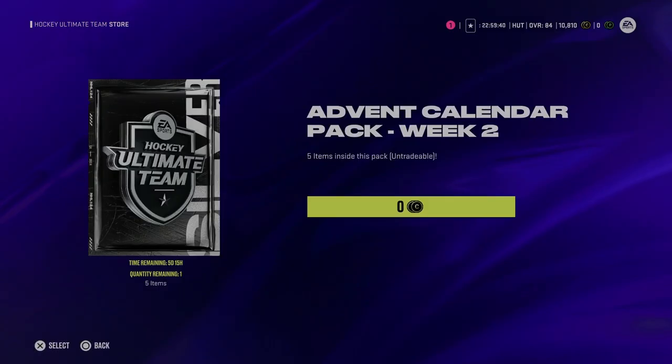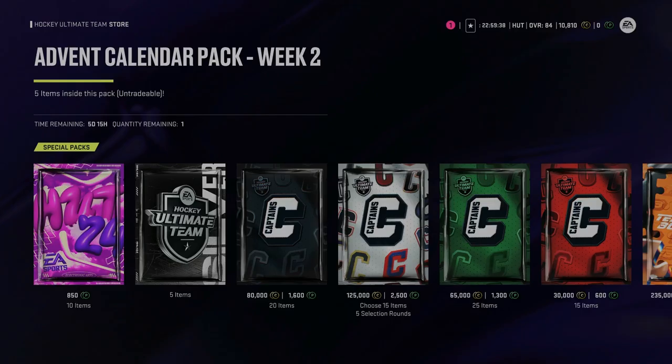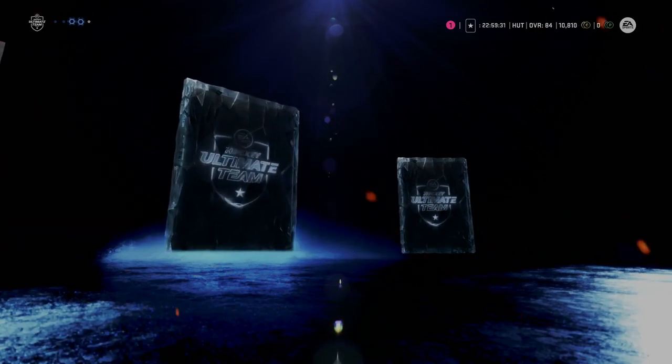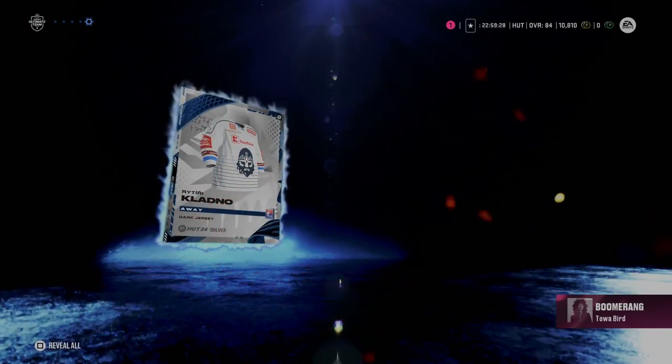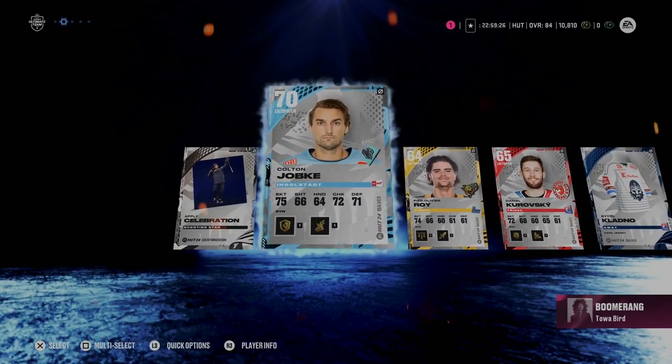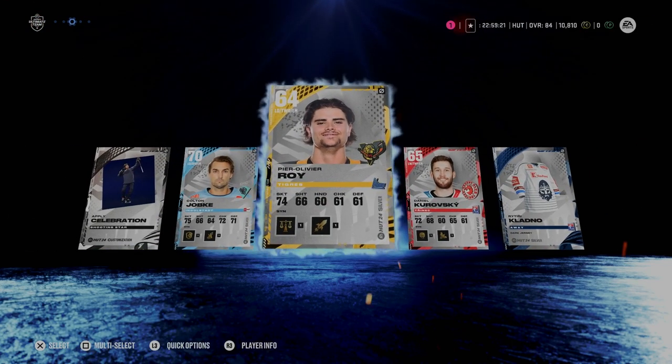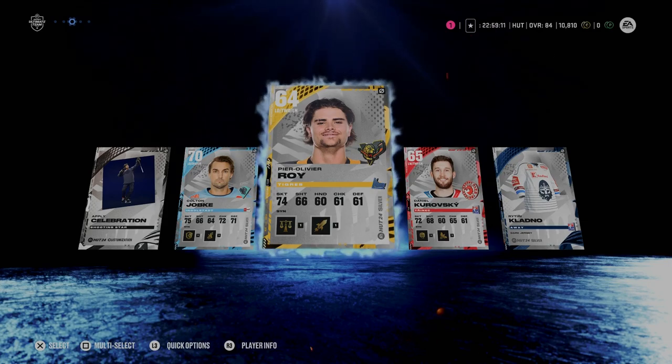And here we go — the second account's advent calendar. Five items. Silver. Silver. No gold in this one. You get a 65% chance of getting a gold player, and unfortunately it didn't hit this time. We got one gold player, one bronze, and six silver players — just a couple of customizations and jerseys. Not bad. Remember, save your customizations and jerseys for the XP on Tuesday.